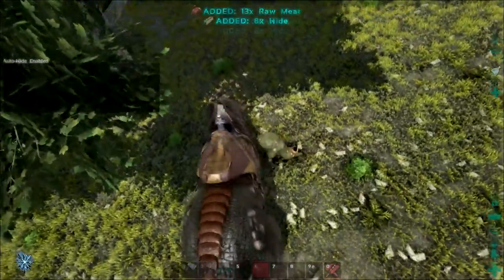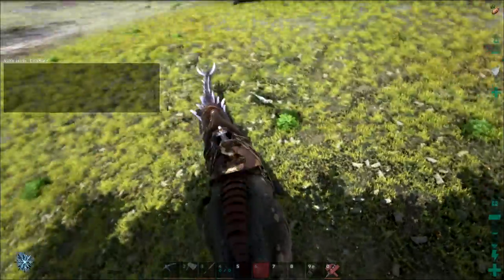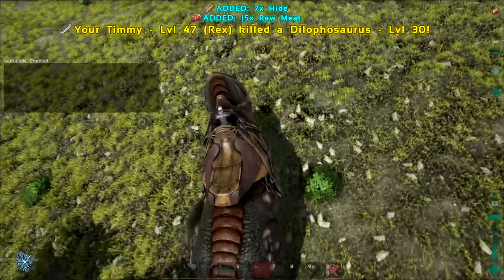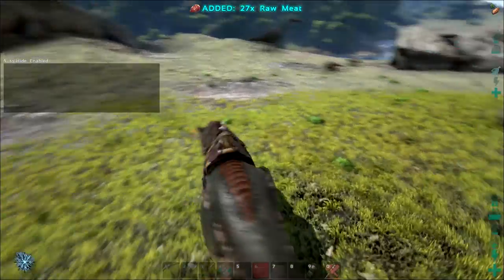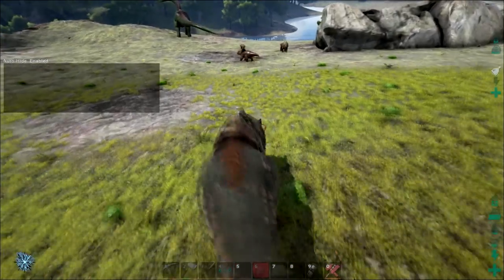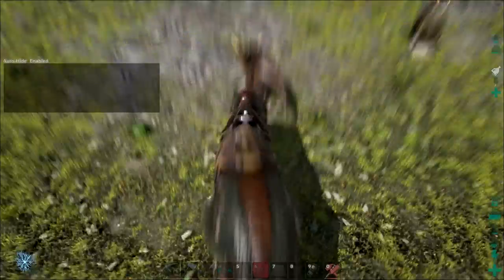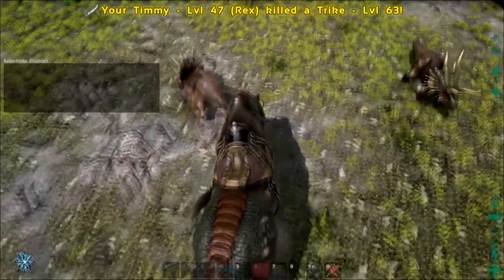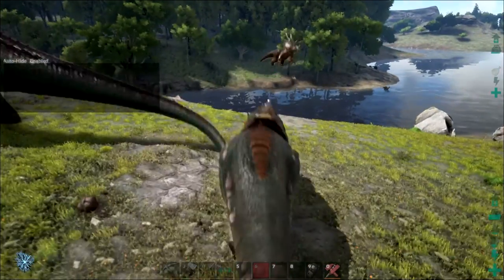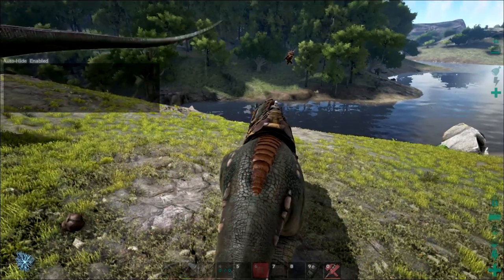Players can also trap your character within structures if they are able to get a hold of your body while you are offline — your character doesn't despawn when you log off. If they trap your character's body, the only way to get out is to let your character starve or damage yourself until your character dies. Since your body doesn't despawn when you log off, you can also get killed while offline, so you have to be mindful of where you log out. Your dinosaurs also require food even when you are offline, and if left unfed for too long, they can starve to death in your base.